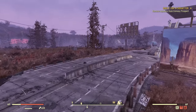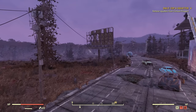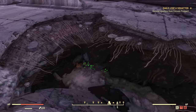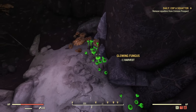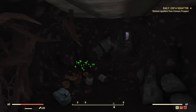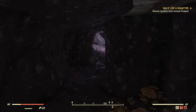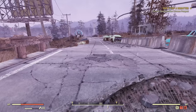On this side I have a road. Some enemies are spawning in this area — it is Cranberry Bog, so you need to deal with some enemies occasionally, but my camp is armed and ready. Here is the tunnel under this road where glowing fungus grows, plenty full of glowing fungus as well as brain fungus and some other stuff.